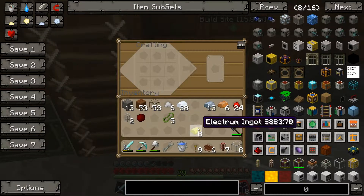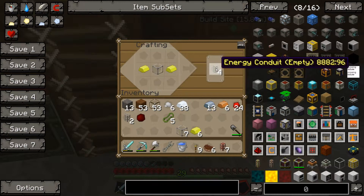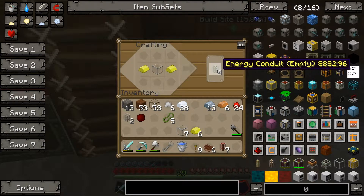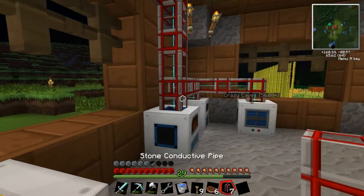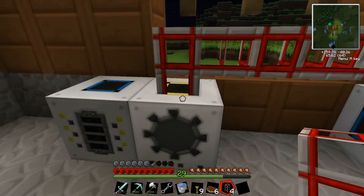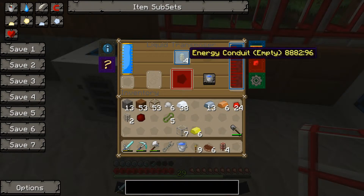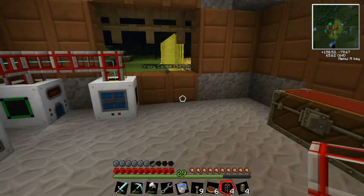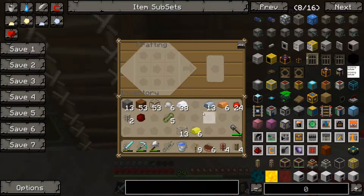To the crafting bench we go. I believe this is the recipe — yes. Two electromagnets and one hardened glass is four empty energy conduits. So now what we'll do here is, hopefully this will work. It does have enough energy stored, so let's go ahead and put some in there — and there we go, redstone energy conduits! Yes! Let's make some more and get this hooked up proper.